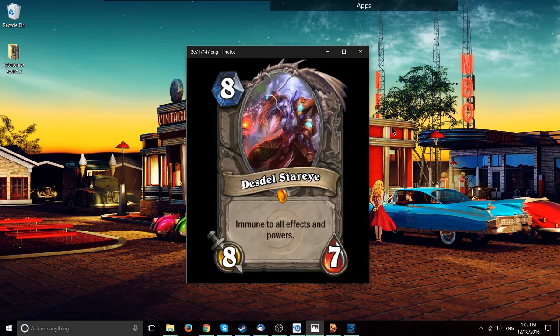First up we have Desdell Star Eye, an 8-mana neutral legendary with 8-7 stats, immune to all effects and powers. That's a kind of wordy description — it means it can't be affected by hero powers, battlecry effects, or something like Twisting Nether, because a spell effect is still an effect. So the only way this can take damage is if your opponent has a minion or a weapon and deals direct damage to it. An 8-mana 8-7 is weak stats by default, so it has to do something really impressive to be worth it.